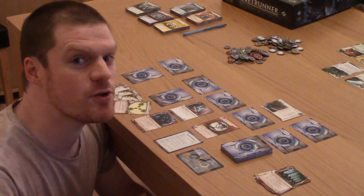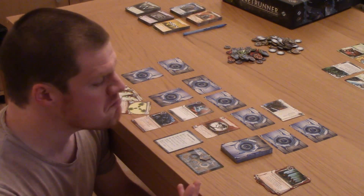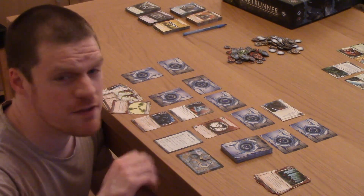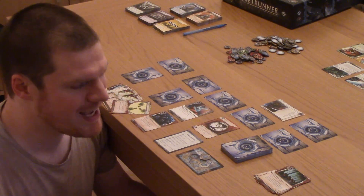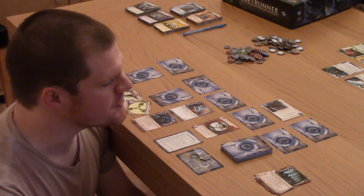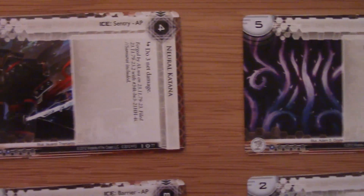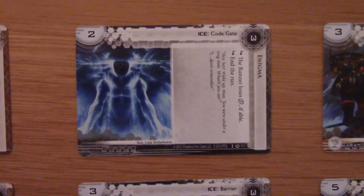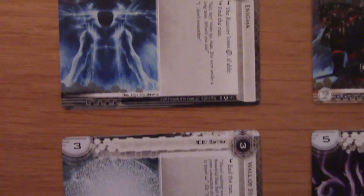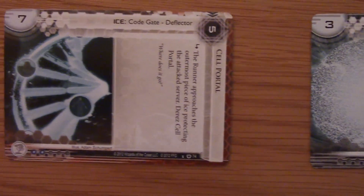One player will be playing as evil megacorporations and will be secretly trying to advance your agendas, whether that be to develop your own private military or brand the moon with your company logo. You don't want your opponent, who's playing as the runner or hacker, to steal your agendas, so you're going to want to bulk up your defenses. As you install assets and agendas, you'll also be installing ICE, which are a defensive program designed to keep out unwanted bastards. Think of ICE as a castle wall. All of your cards are initially played face down, so only you know the true board state. And this is the meat of the game.